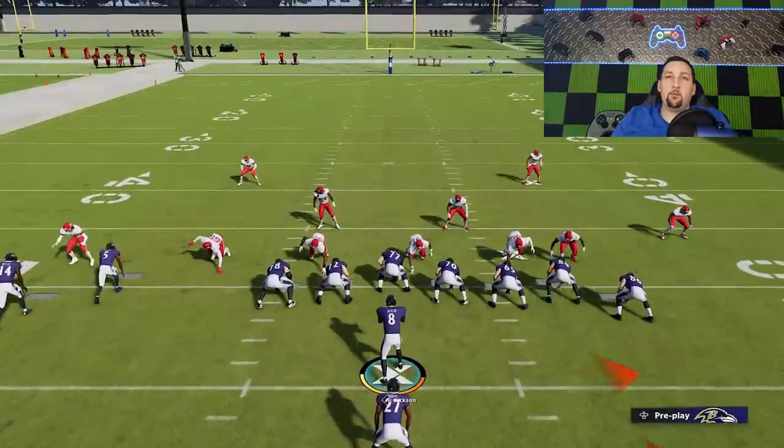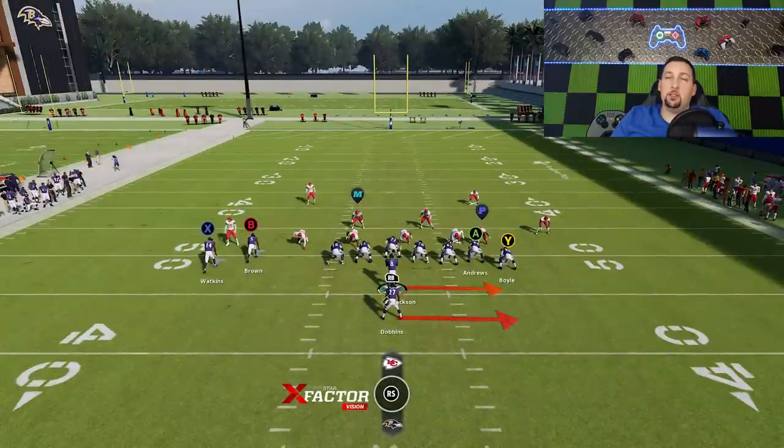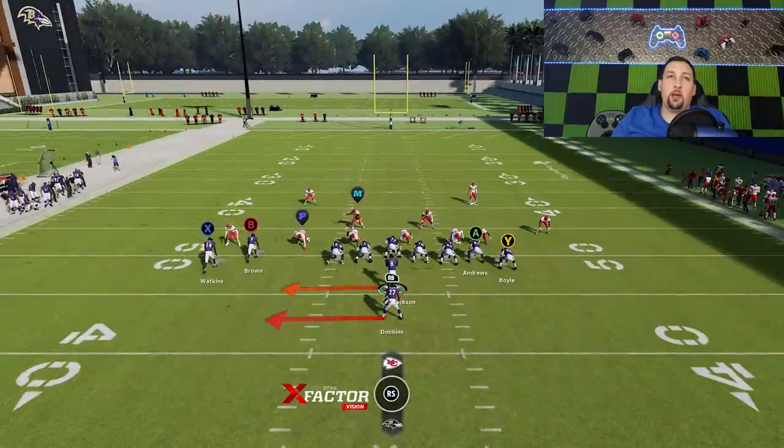You can flip this play with the right stick. The reads for this play are simple: if it's man coverage, you want to run it as is. If it's zone coverage, you want to flip it and run it the opposite way. The reason is simple — you've got two receivers to one quarterback, which makes it a real easy read.